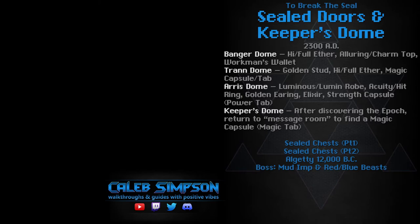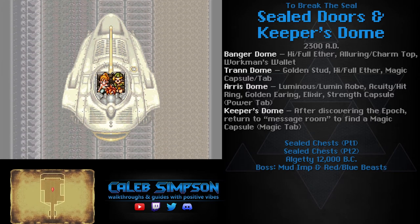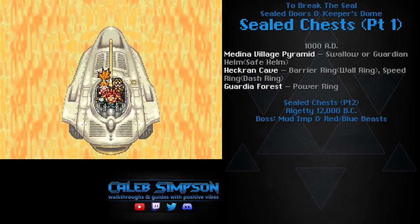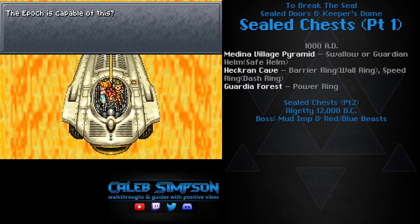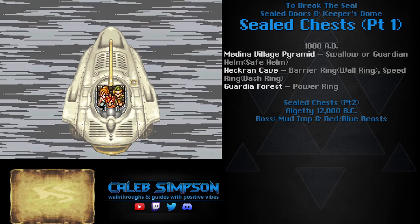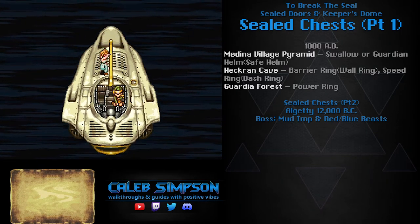When you finally get into the Epoch, use either the L and R buttons or the control pad to move around and select which time period you want to go to. Notice that we do have access to 12,000 BC now. However, we don't actually want to go there right now because there are a whole bunch of goodies we can get first. There are even more epic items available in other time periods using the sealed doors.